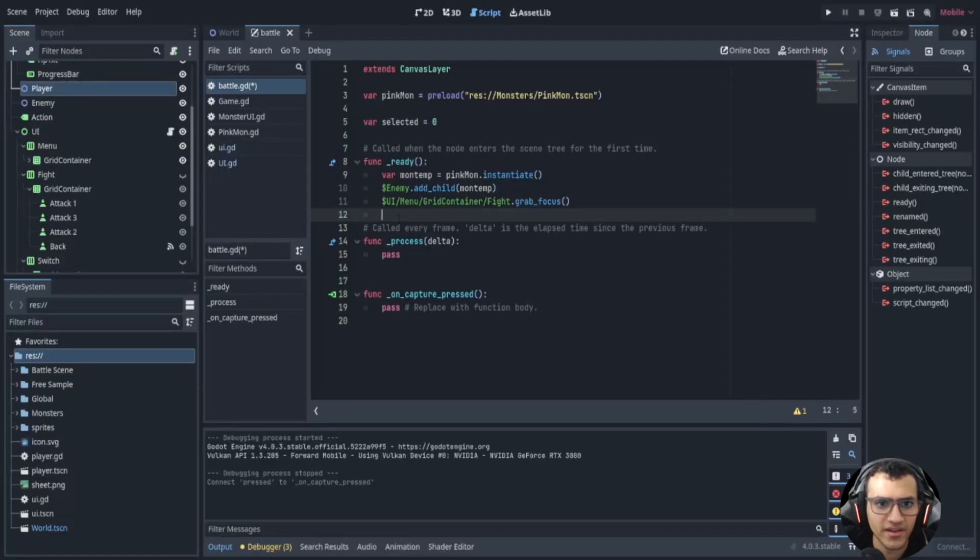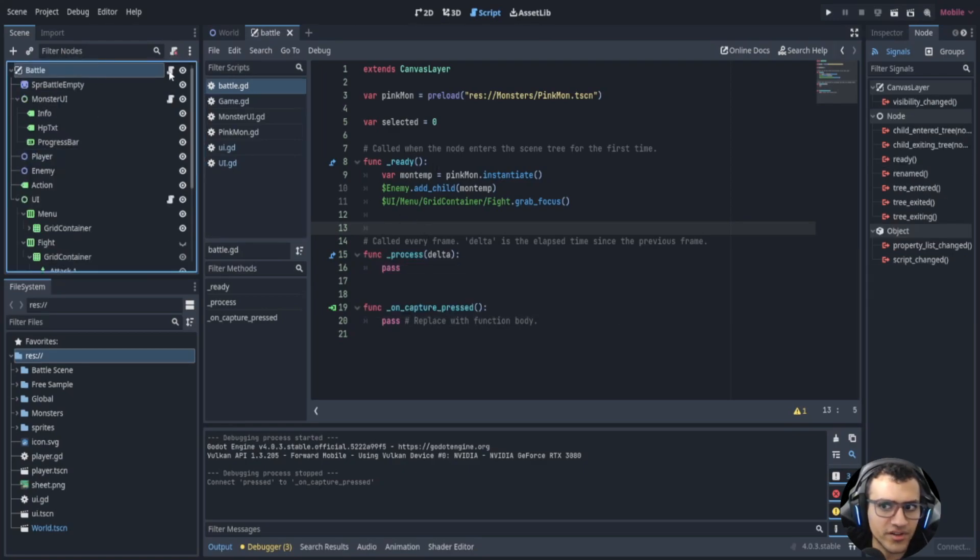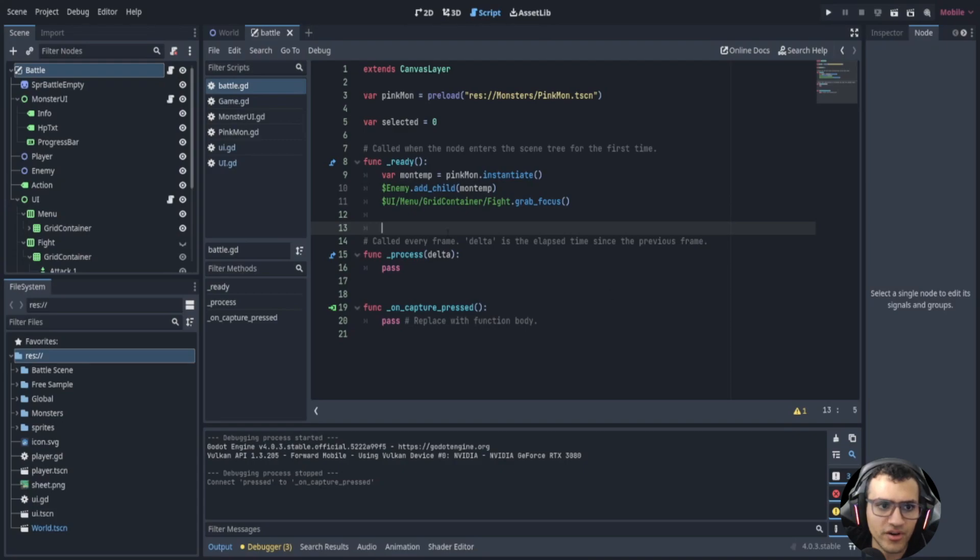Welcome back everyone to episode 8. In this episode we're going to be adding our player dokimons and then we're also going to be adding the attacks functionality. So the first thing we want to do is go into our battle script and we're going to add the dokimons into our player node.